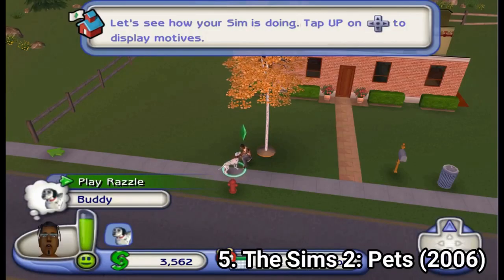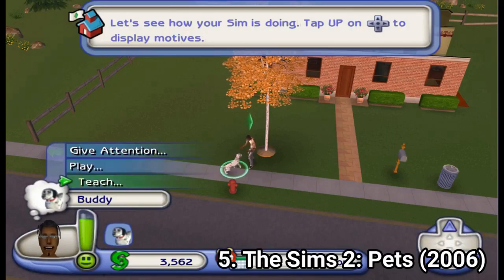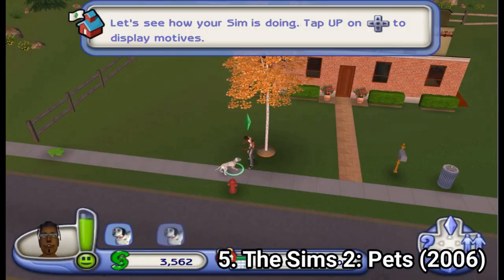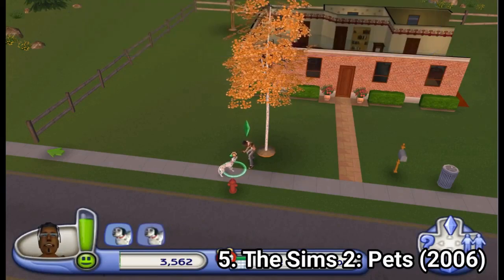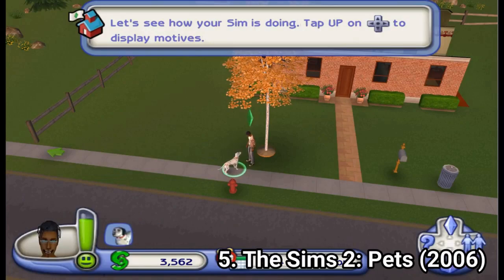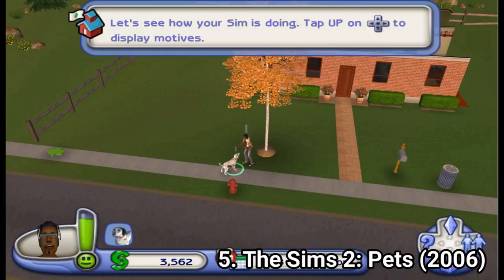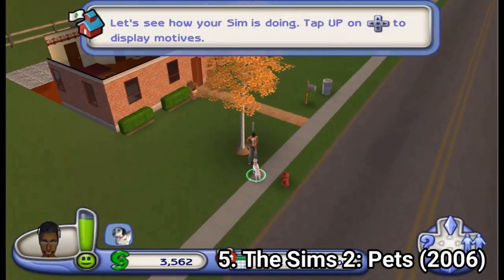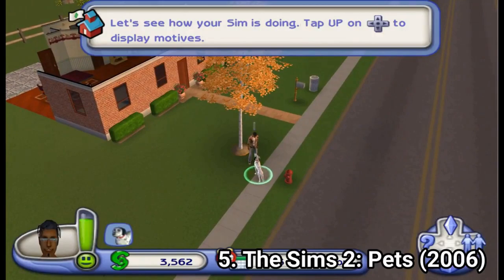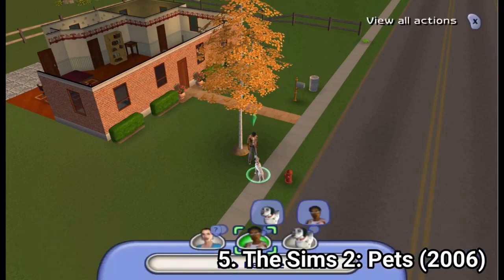The Sims 2 Pets isn't as goal-oriented as the PC game, but rather is like a free play mode, but with pets. You control only the humans, not the animals, and get to take care of your pets. There are differences between the PC and console version: here there are no deaths — if you starve your animal, they will just faint. Pets cannot get jobs or enter competitions, and there are no werewolves, ghosts, or skunks in the console version.